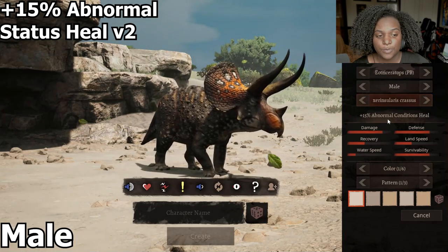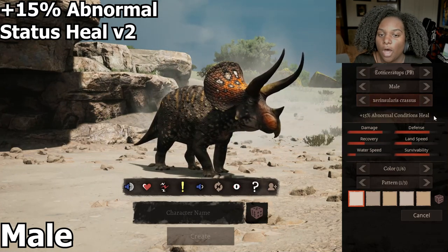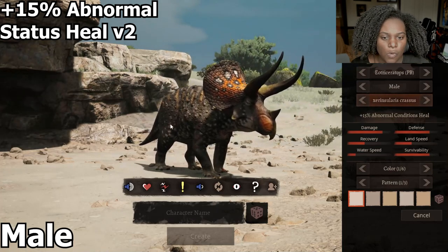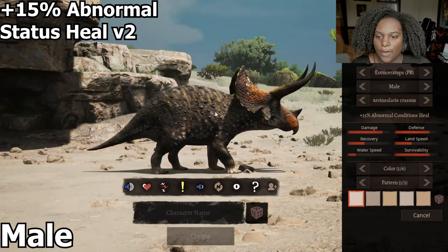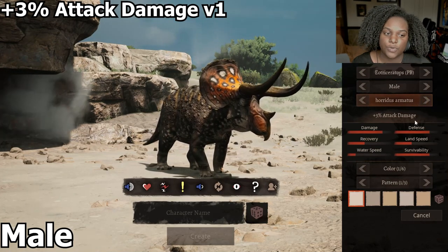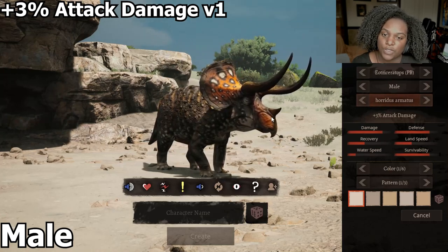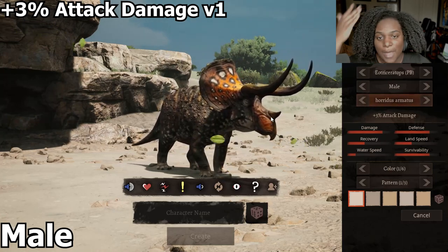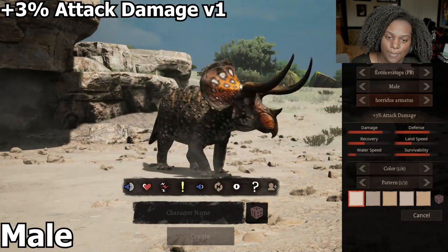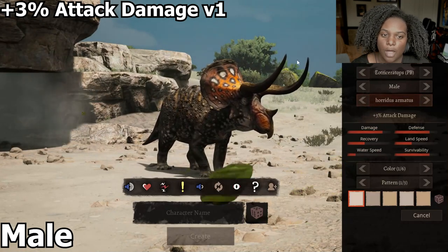Our next one is still 15% abnormal conditions heal, but you can tell that the pattern of the skin on the face and the frill is vastly different than our previous model. That seems to be the only difference I can tell right now, but it still looks really, really good. The horns still have the same shape. Our next one is plus 3% attack damage. The horns are definitely different here, and we went back to the original skin pattern for the frill and face. Basically, the only difference is that the horns are much longer and they curve upwards a bit more.